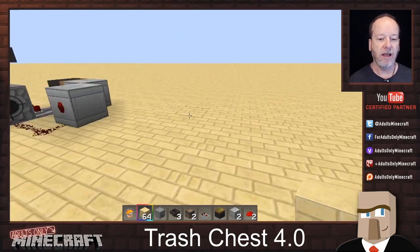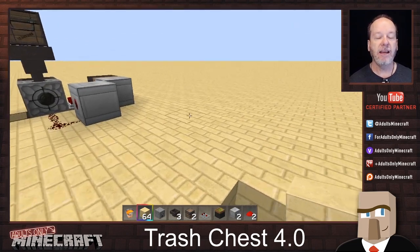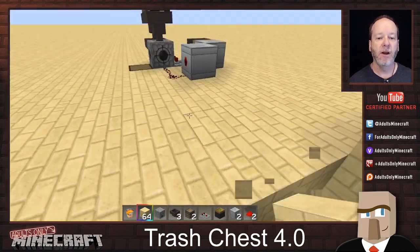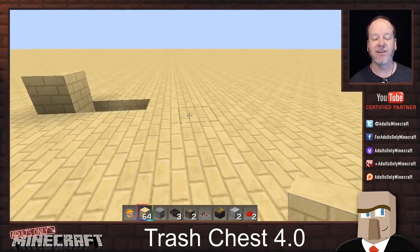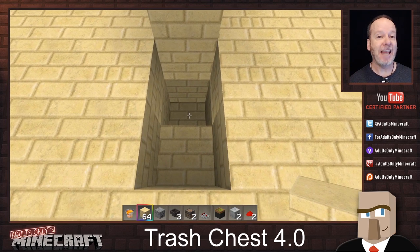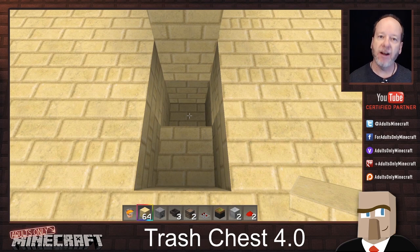We're gonna dig a hole where our lava is gonna go and to get set up to place a dropper. I left the glass in so that you could see how it worked but it's not necessary. The lava is gonna go down in here. You could use a cactus instead.